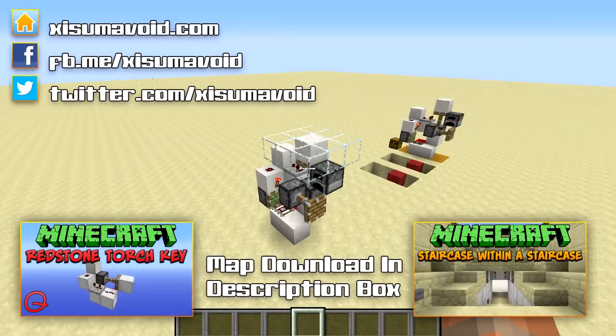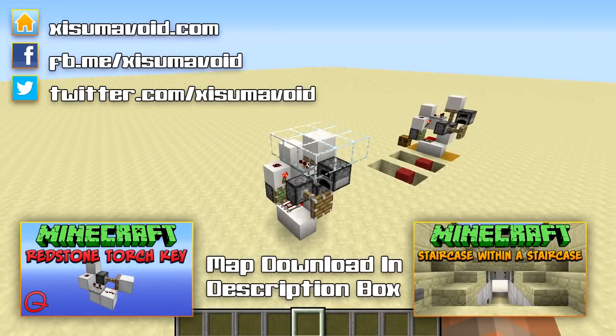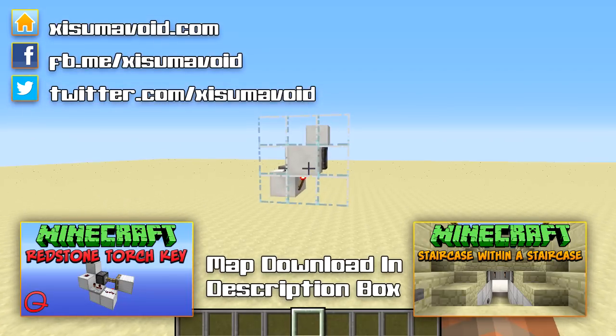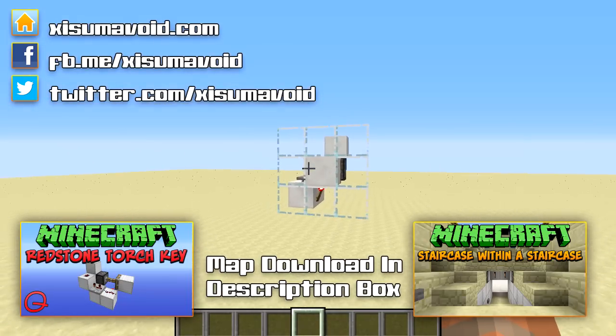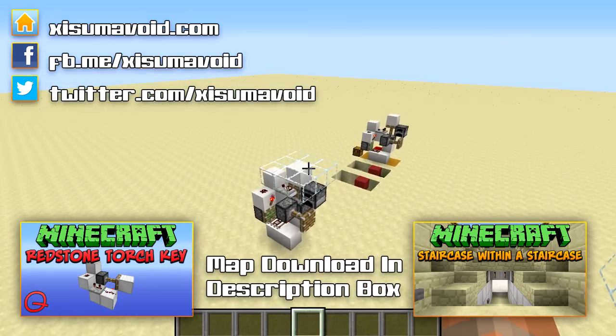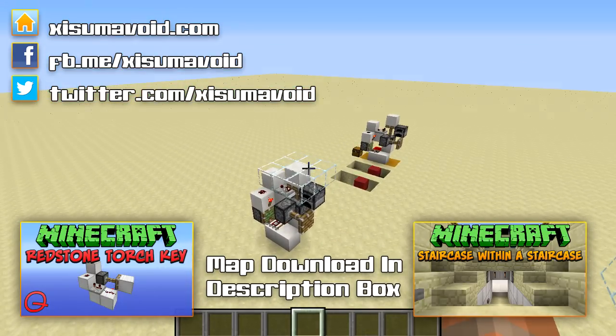So that's how you build the flush with the floor torch key. There is a world download available in the description box, and if you're interested in the wall design there is a link in the description and on screen to the tutorial for that video. That's it from me this video — as always, thank you very much for watching and I'll catch you next time.